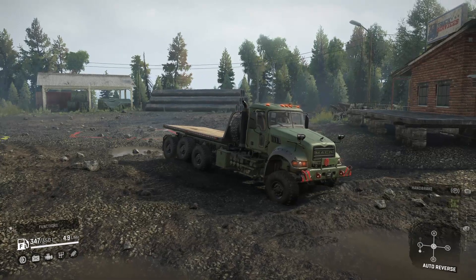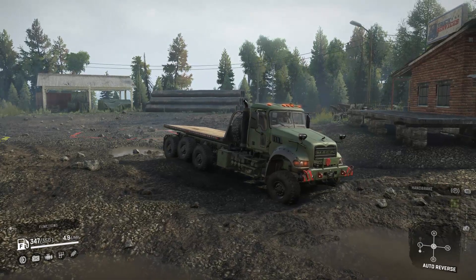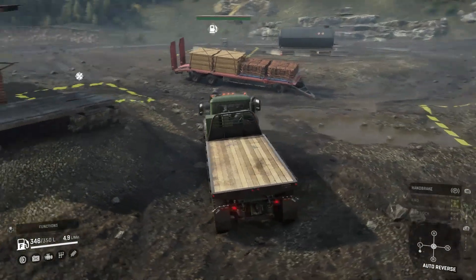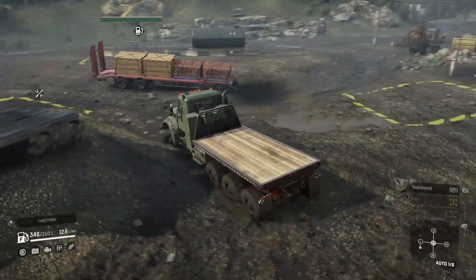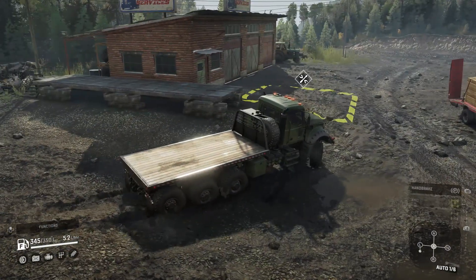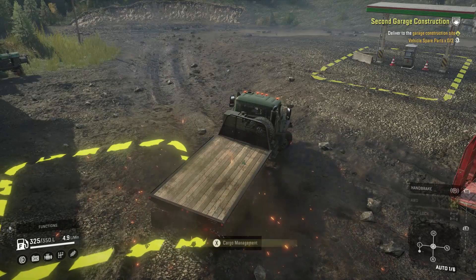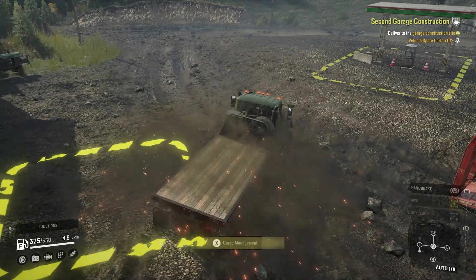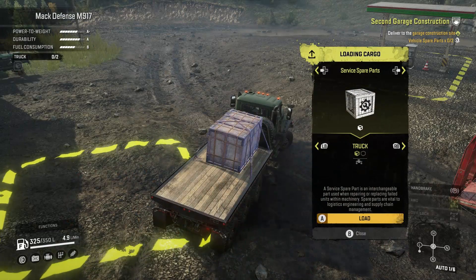In this video I wanted to show you guys a bug that has been found on Season 10. On the second map, North Peak National Park, there is a warehouse right at your garage which has vehicle spare parts and service spare parts. This warehouse works, but supposedly when you construct the second garage, it no longer works.